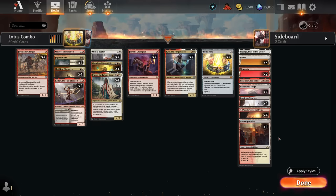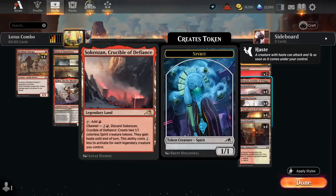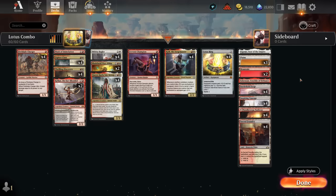The mana base is simple — lots of red-white dual lands, plus some channel lands for added interaction. I'll be trying this in the play queue, since the competitive ladder just did not quite work for this deck — a little too janky. So be warned, and definitely don't go spending your wildcards on Lotus Ring. Hopefully you'll enjoy the games — let's get to it.